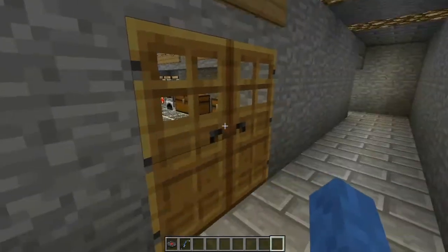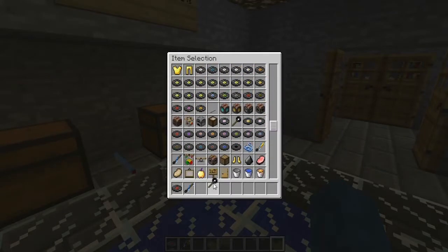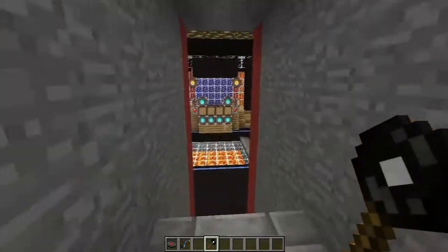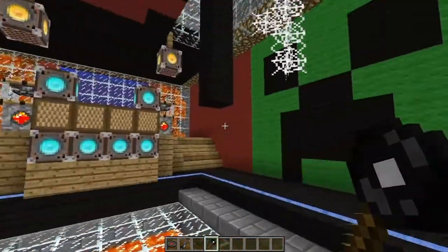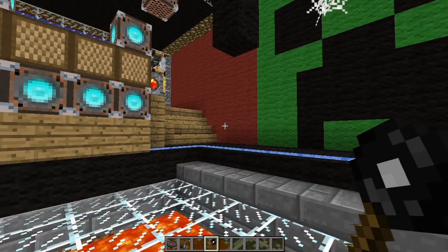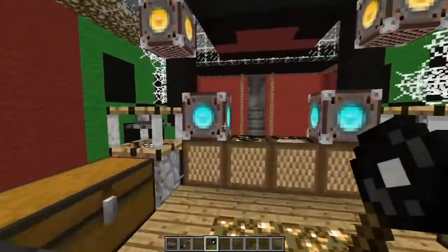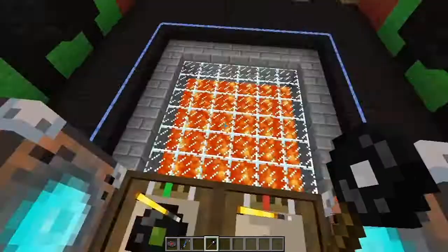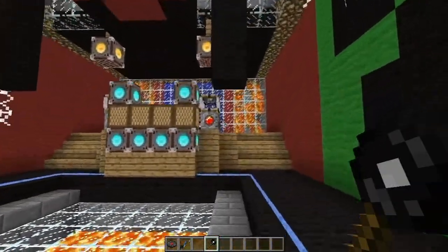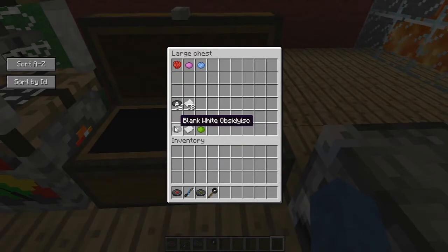There's one more item I almost forgot — the disc on a stick. It does nothing at all, it's completely pointless but awesome. It'd be cool if you could dye the ends different colors, or if it had some function — like hitting a music player with it to make the disc replay. I think they should add that.